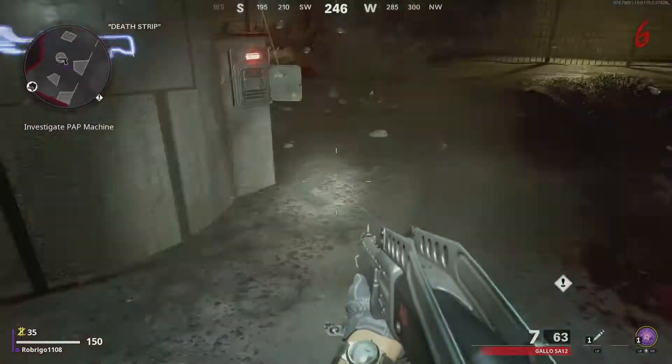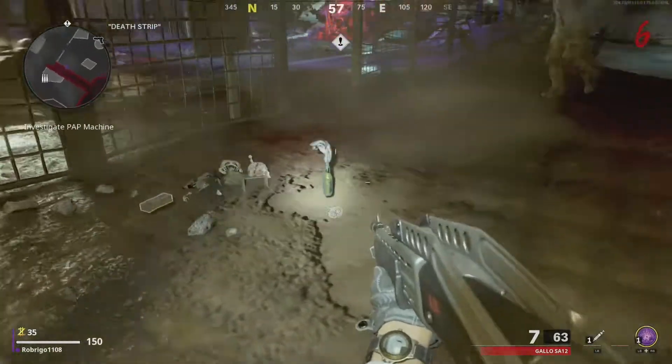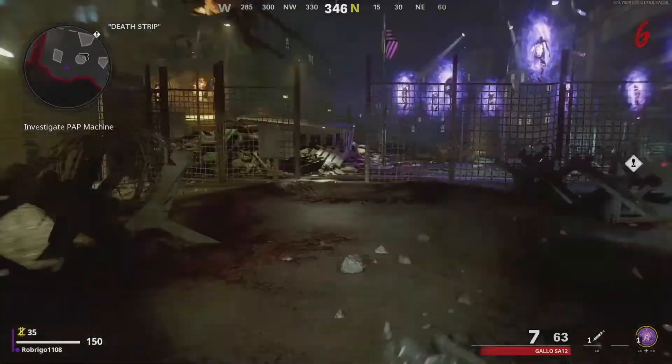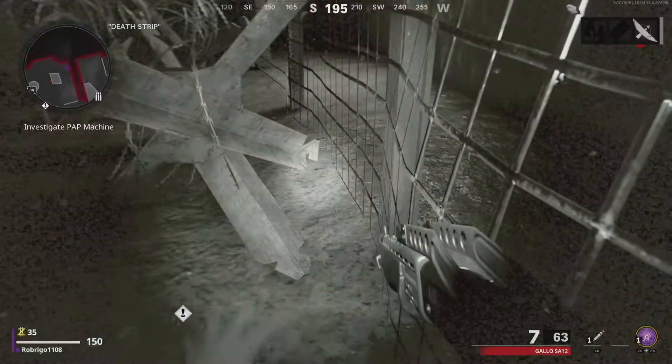We can construct Klaus by obtaining the satellite dish, which can be found in the piles of rubble and ash near the Pack-a-Punch machine. Keep searching through the rubble and you'll eventually find it. This dish is also needed for upgrading Klaus later, so it is good to get it early.